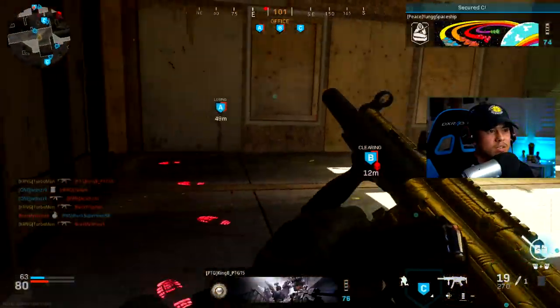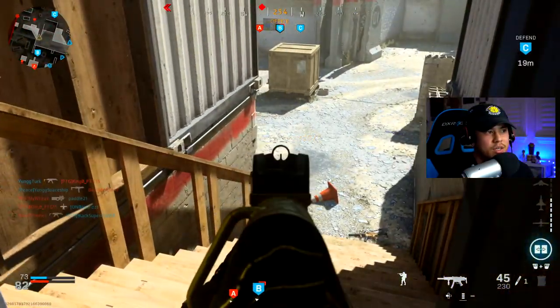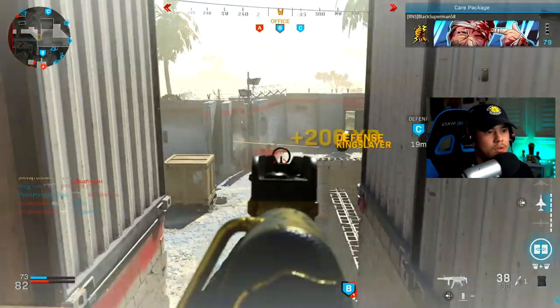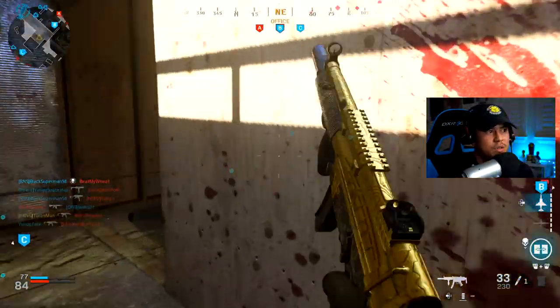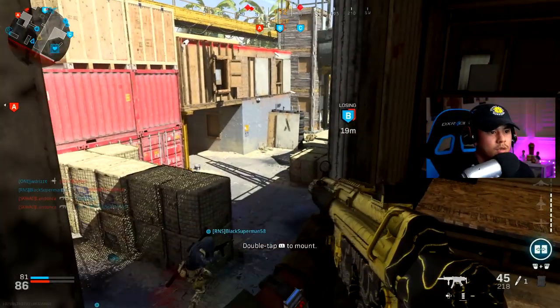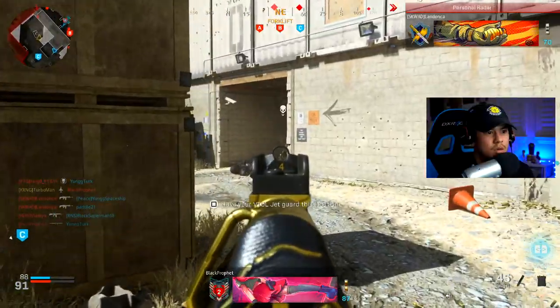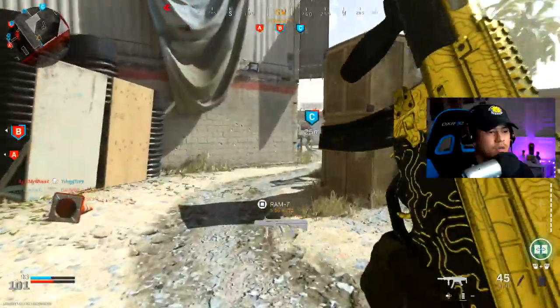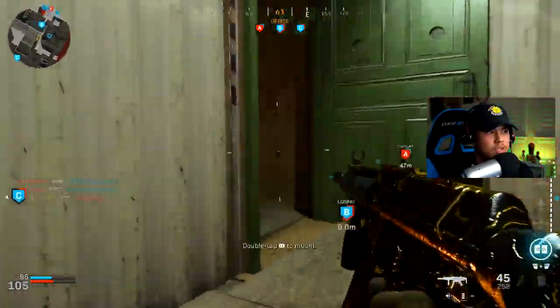Okay, he had his back turned. Someone's gonna be trying to flank me right here — he's gonna be right here. Keep an eye out, there should be another one. The good news is we have our VTOL, so let's call it in before they get to me. Just gonna put that over A. Enemy at B. We need one more kill, let me try to get a good vantage point.